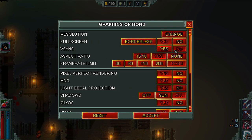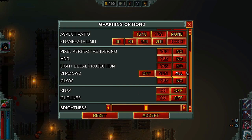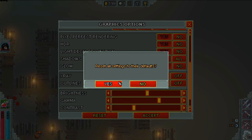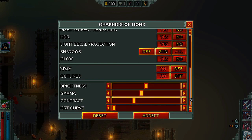Other graphics options worth looking at include brightness and shadows — different settings give you different amounts of light and change how you see things in the game. You can even remove shadows entirely so you can see secrets more easily without needing lights in every area. I'd recommend going through all the settings and adjusting them to your preference.